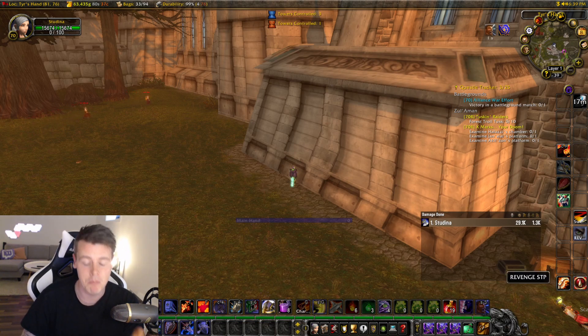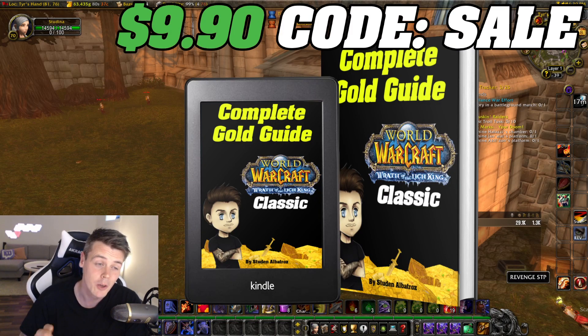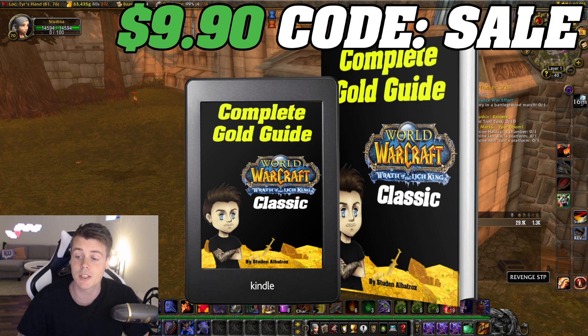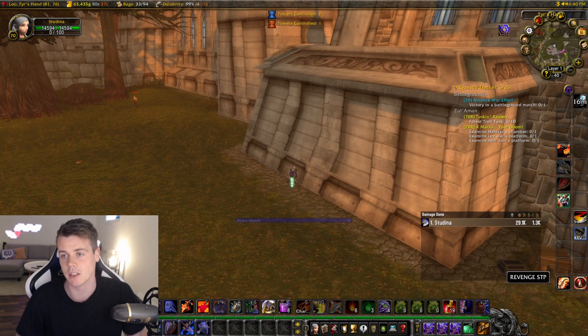Before we go into the details, massive thank you to every single one of you who picked up the complete gold guide for Wrath of the Lich King. It's basically a book featuring all of the best gold farms in the expansion, and it gets constantly updated — as long as you've bought it, you'll receive all updates for free. We're doing a sale where you can get it for only $9.90 using code SALE, which lasts until Wrath of the Lich King is out. If you're interested, it's linked down below in the description and pinned comments.